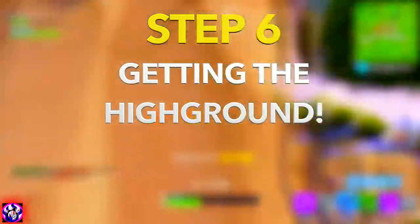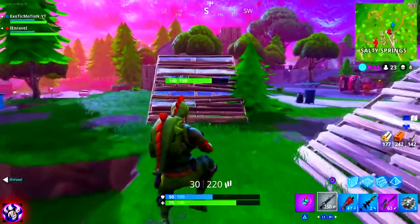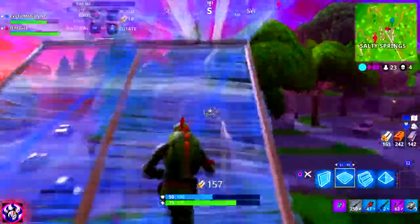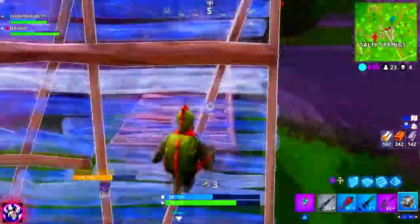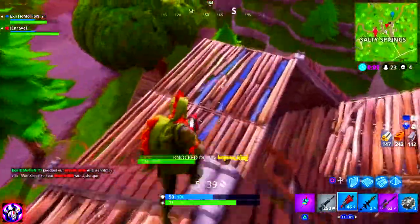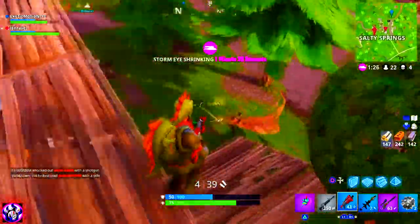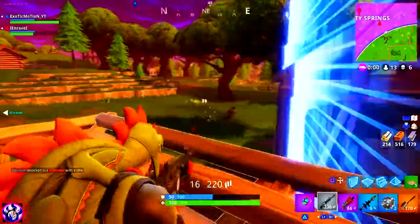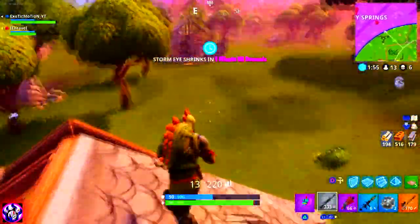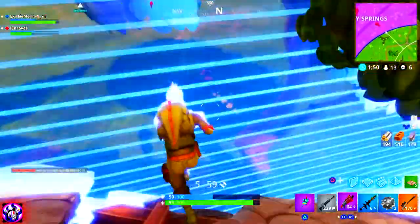Step number six is getting high ground. A lot of people want to fight shotgun battles ground to ground, but if you have high ground advantage in a shotgun battle, you definitely have the advantage. They have to look up and they don't know where you are because the floorboard is covering you. But if you're up high, you can third-person peek them, line up your shot, and take it. You can also catch them while they have their building material out, trying to build up to you.